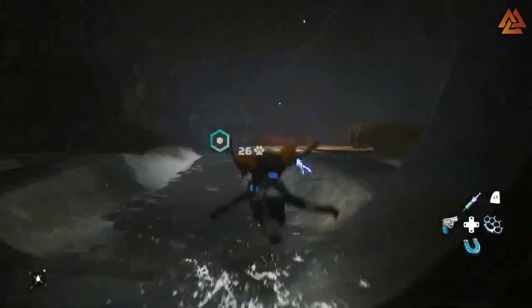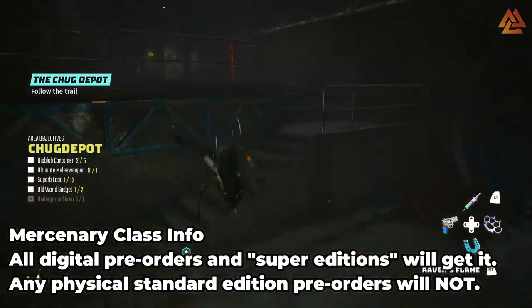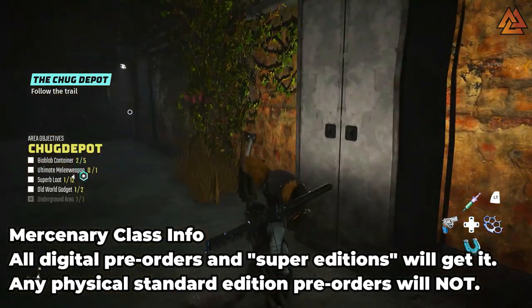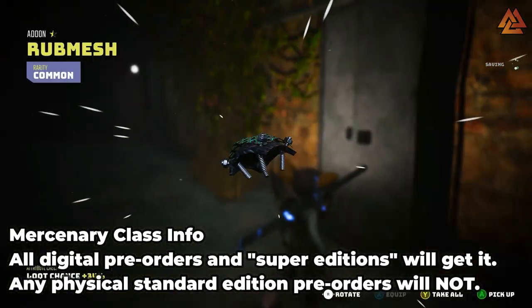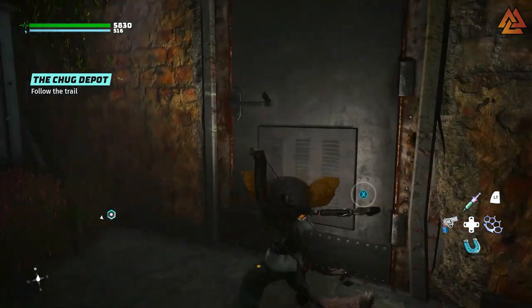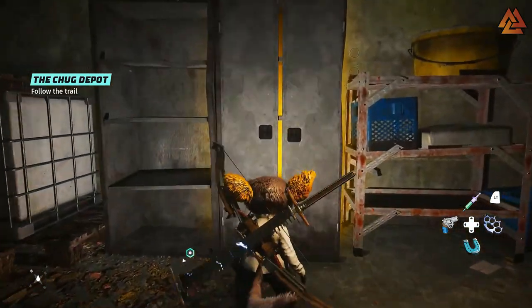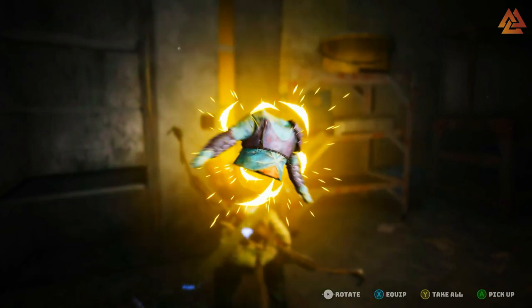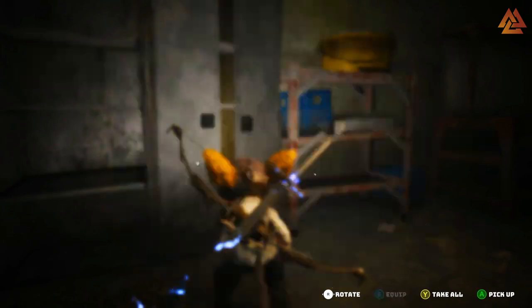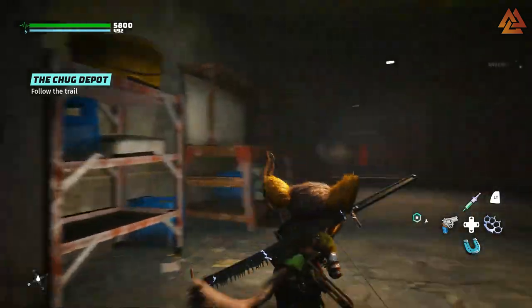In terms of the Mercenary preorder class, here's some general info, especially if you're considering preordering or have already preordered. The Mercenary class comes with all digital preorders and with any physical super editions like the Atomic or the Collectors. However, the Mercenary class will not come with the physical standard edition, so if you went that direction you will not receive the class. If you ordered any of these and want to purchase the class after launch, you'll also be able to do that.